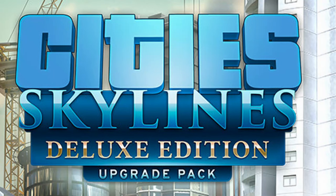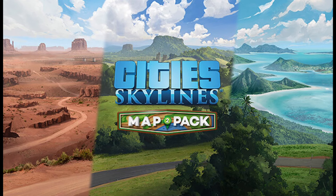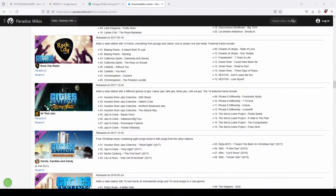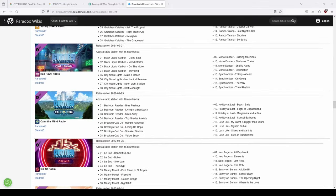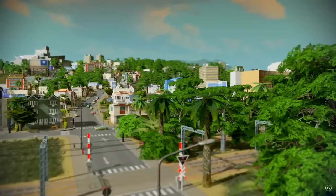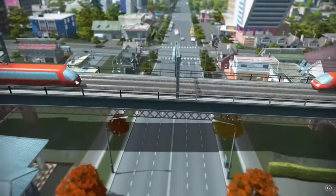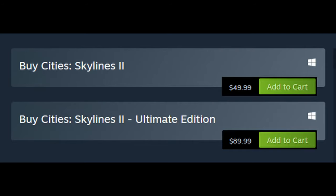A few other things were added too: the Deluxe Edition upgrade pack, Content Creator Pack Map Pack 1, and Content Creator Pack Map Pack 2 — and that didn't even include the many radio stations on top of all that. As you can see, it's a pretty complete game — probably around three to four hundred dollars if you got it all on sale. You don't have to buy it all at once, but considering City Skylines 2 with DLC is about ninety dollars, it's still a pretty good deal.